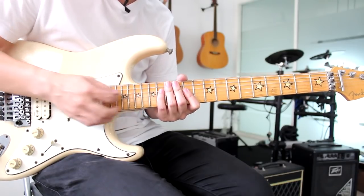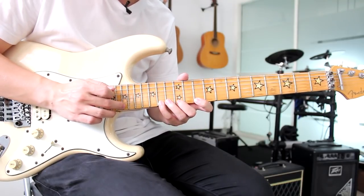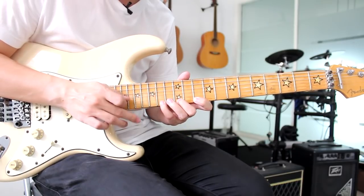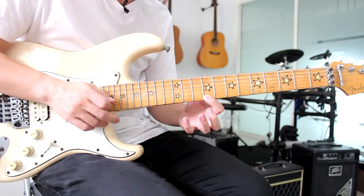19 กับ 17 — typing 19 ก่อน Pull off 17. Slide legato B minor scale.